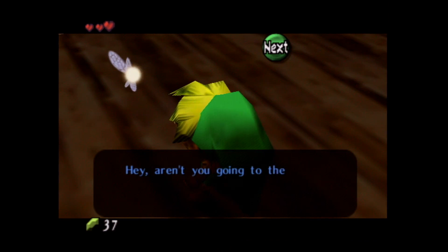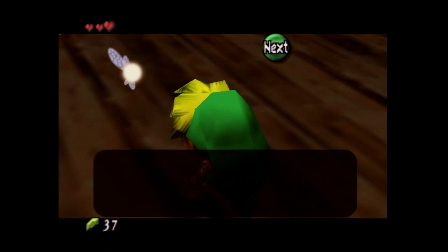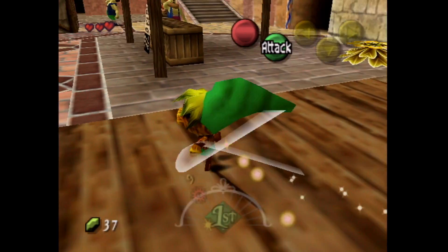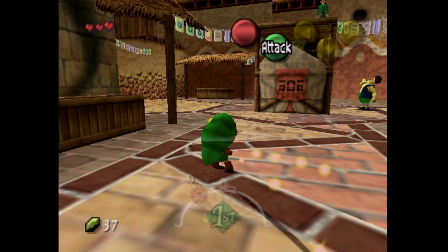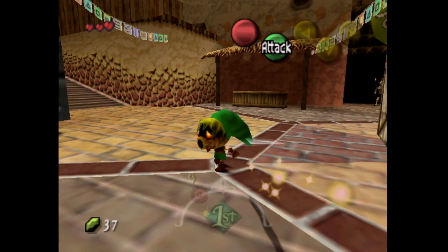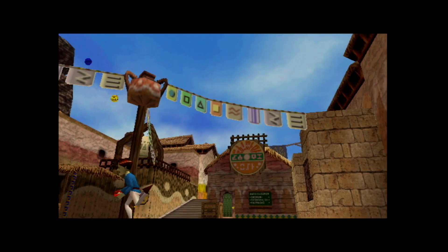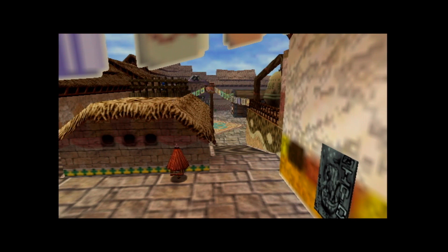Let's talk to Tattle first. She asks, aren't you going to the Great Fairy Shrine near the North Gate? We learned in the previous video that we have three days to do everything we need to do, because if we aren't done in three days, then the Happy Mask Salesman must leave, or something. We don't actually know why we only have three days, but we'll find out eventually.